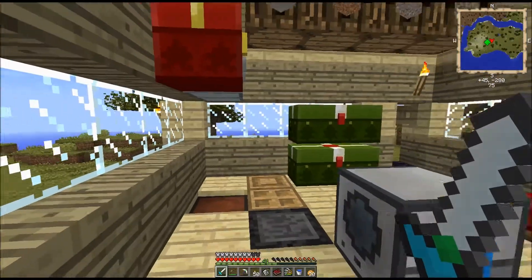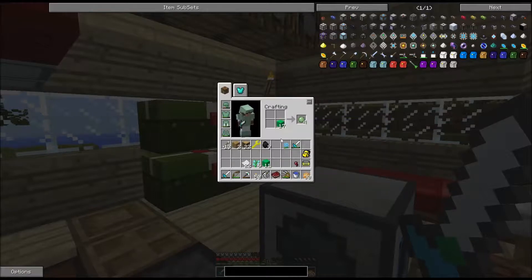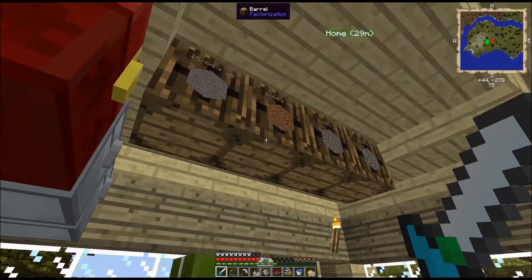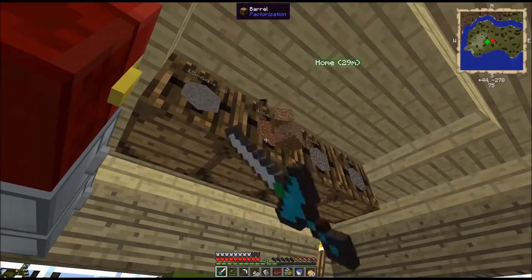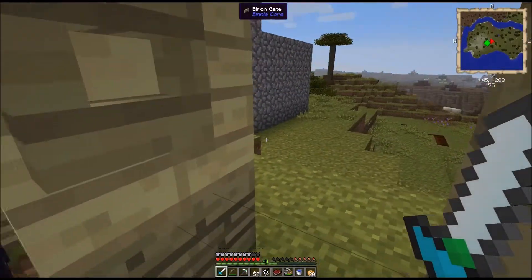Okay guys, I'm back. My little excursion got me 28 congealed green slime, and these turn into 4 balls each, so I need 11 sets of those. I've got 6 slimy saplings to go along with it. And what I'm going to need is 1, 2, 3, 4, 5, 6, 7, 8, 9, 10, 11 of these guys. So I've got 11 dirt and I need 11 sand.